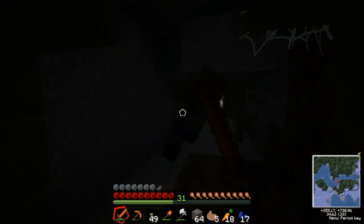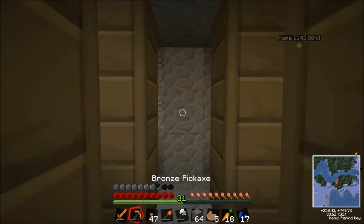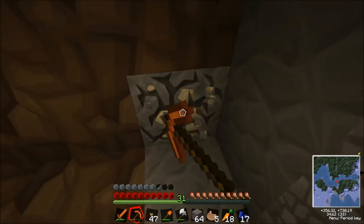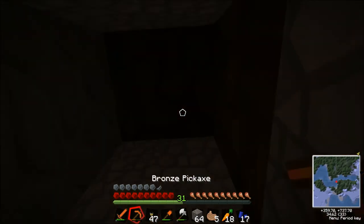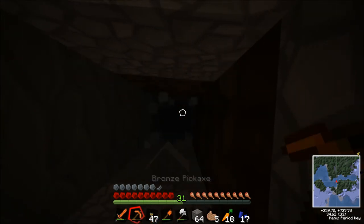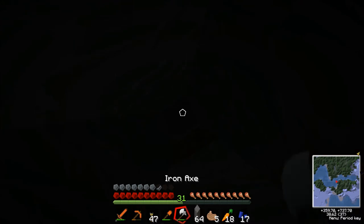I'll just walk straight into a zombie trap. There's a lot of mobs. Okay, I'm going to get out of here, Jo. So I collect these last couple of ores, that's going to be it. All right, here we go. I'm mining up. We found a single diamond in that expedition, Jo. Hooray! And many other beautiful crunchy ores. They were very crunchy, I must say.